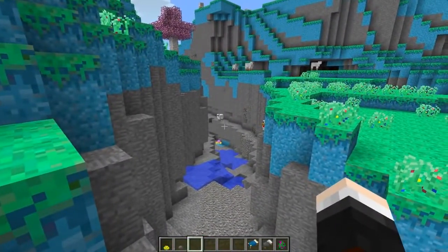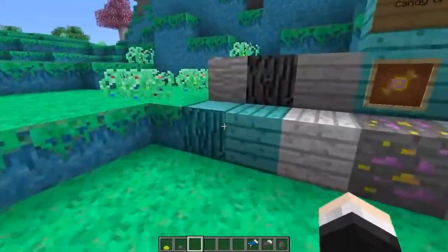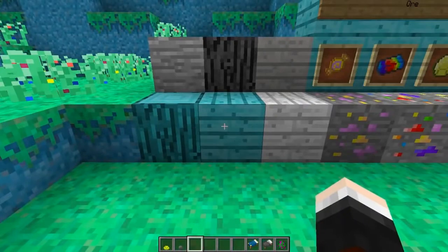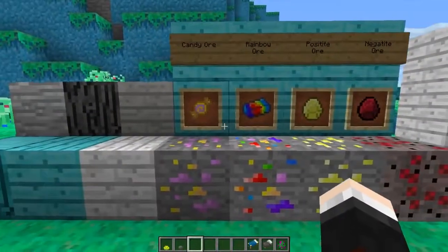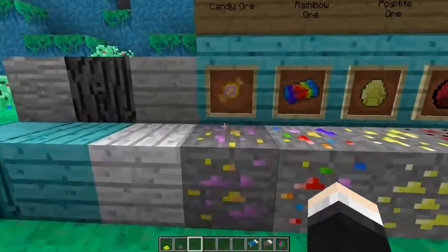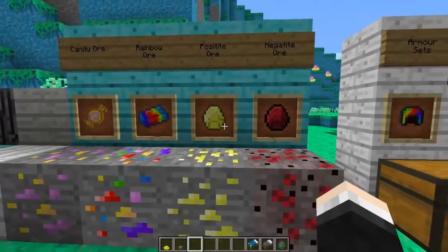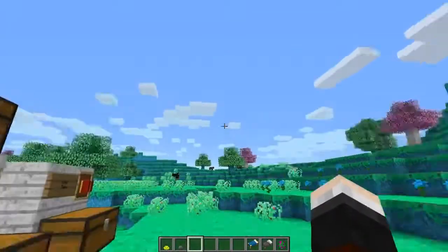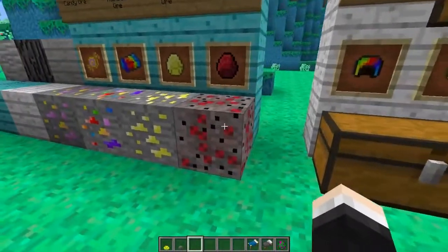This mod only came out a few days ago so it's very new, there are some bugs, but it's still really awesome. Let's start with some of the features of this brand new dimension. First there are all the different kinds of woods - we've got dream wood from special trees. We've also got candy ore, rainbow ore, positite ore, and negatite ore. The first three come from this dimension. If you mine candy ore you'll get candy, rainbow ore gives you rainbow ingots, and positite ore gives you positite diamonds. Negatite actually belongs in the nightmare realm which we'll check out later.